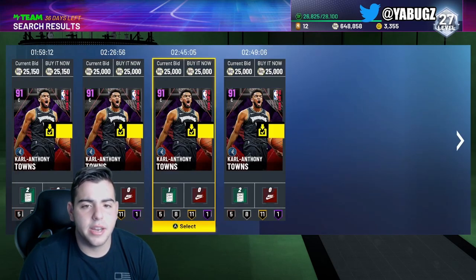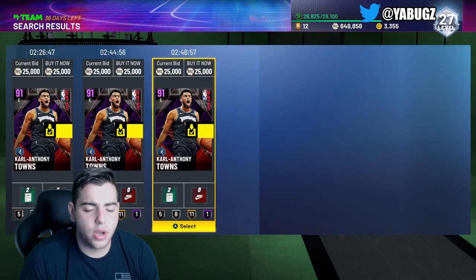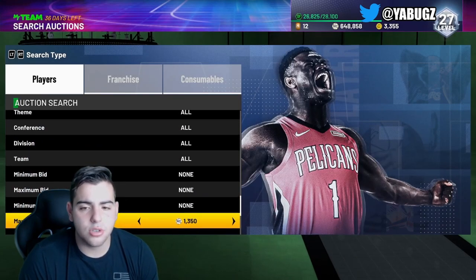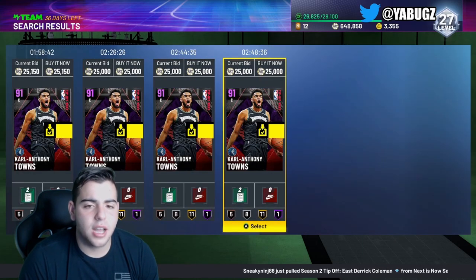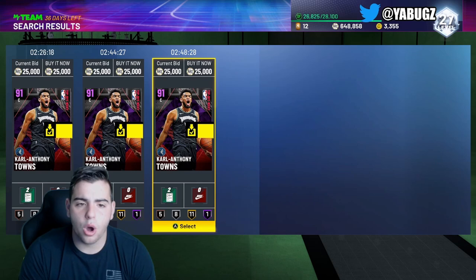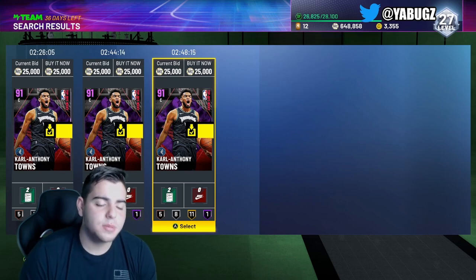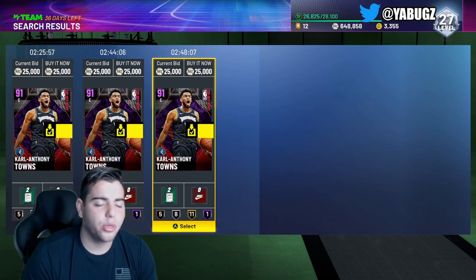Let's say I snipe Karl-Anthony Towns for 18,000 MT. If I sell him for 25k I'd make about 4k MT. Now, if I keep him in my auction outcomes, a lot of people will think his bottom price is 18k. Sellers will post him up for 18,000 MT, but only buyers know he's not actually 18k — so there'll be none on the auction other than 25k. The 18k card will still show up but it cannot be bought because of the auction house glitch. People will then try to buy at 25k and that will sell. If you snipe a second one for 18k, it's because someone actually thought Karl-Anthony Towns's price was 18,000 MT.